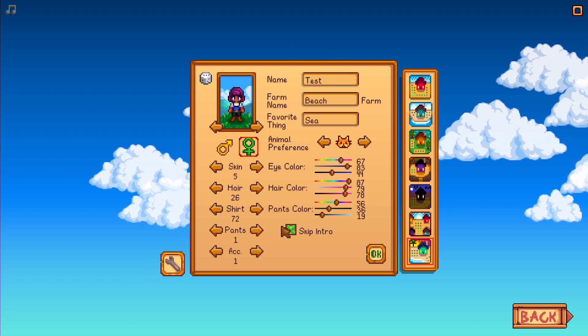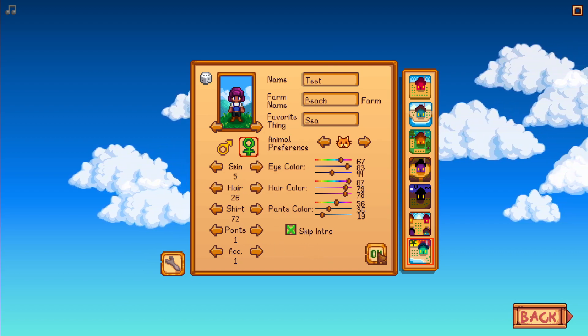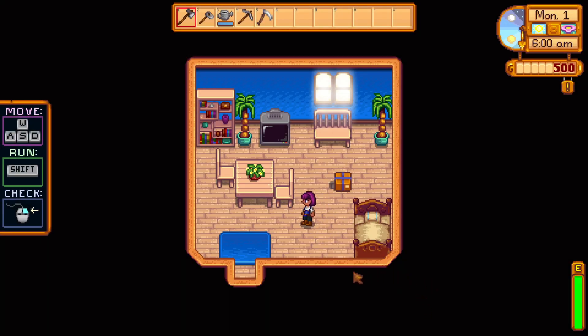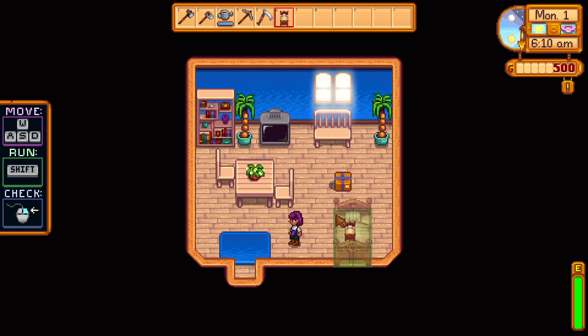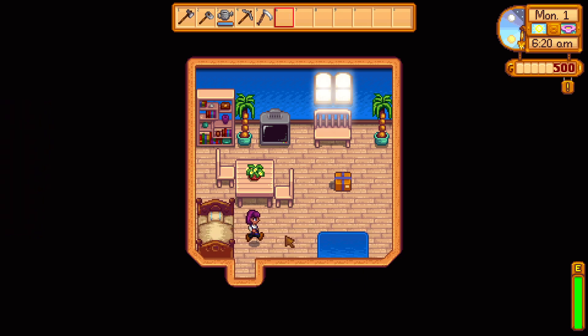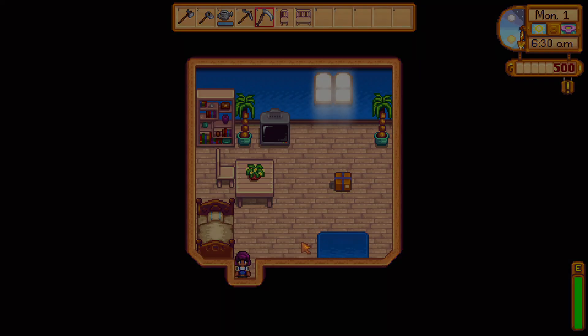I'm going to skip the intro because that's the same, but there are new hairstyles you can figure out, and a couple of new items of clothing. In the new house we have new rug wallpaper, and we have the ability to move our bed so you can actually put that where you want. I'm going to take this furniture with me just to show off something else.